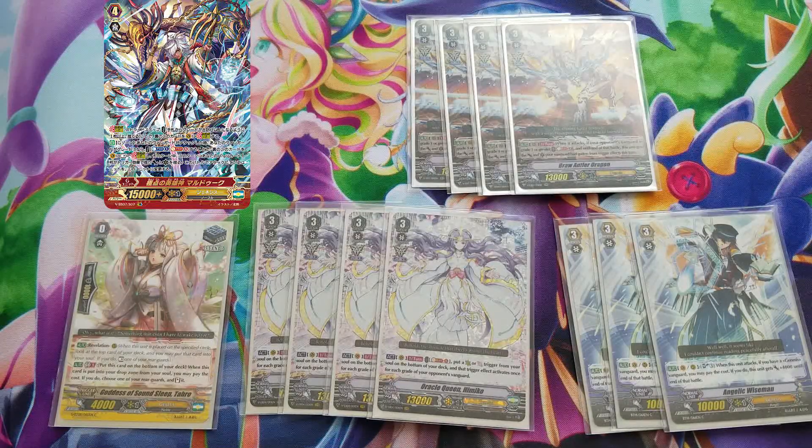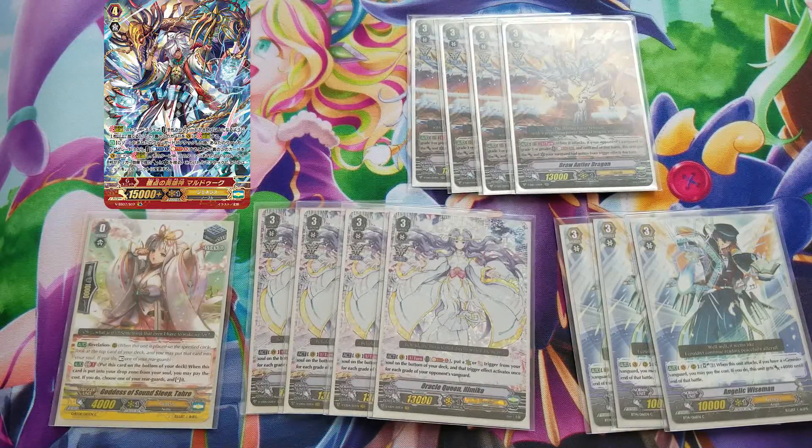Let's dig into Himiko's skill. Himiko is basically soul blast five — put a trigger that is a crit or a draw from your soul to the bottom of your deck — and that trigger effect activates once per each grade of your opponent's vanguard. So ideally your opponent should be grade two or grade three when you ride to Himiko. Depending on that grade, you resolve it that many times, and you can apply it to any of your units, vanguard or rearguard.